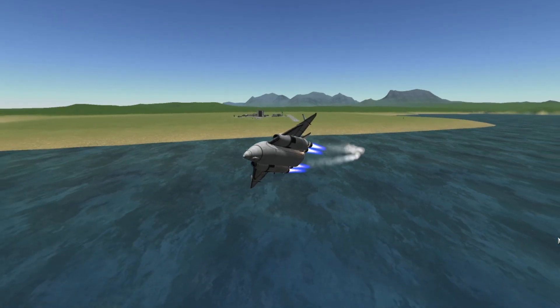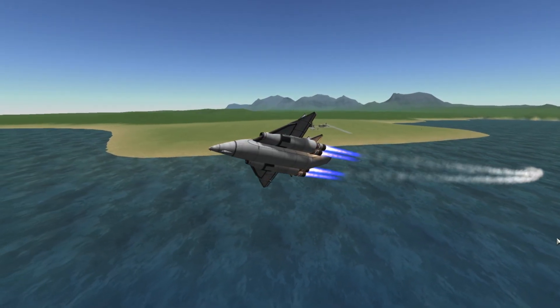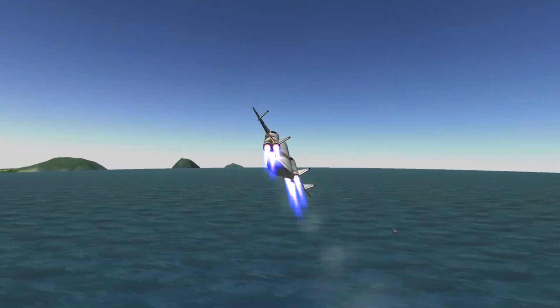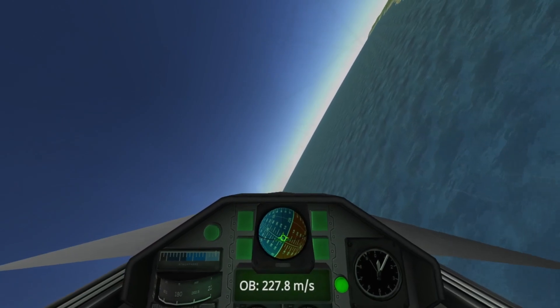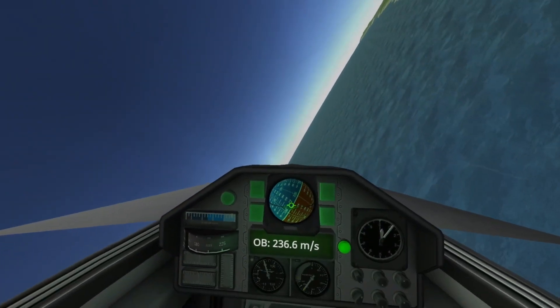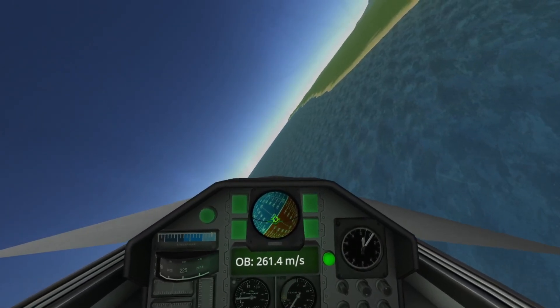Probably because the wheels in KSP are very sticky. They stick to the ground and they won't pull away from that. There we have this cool shot of the cockpit view.